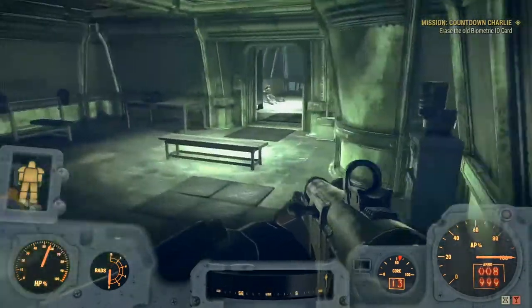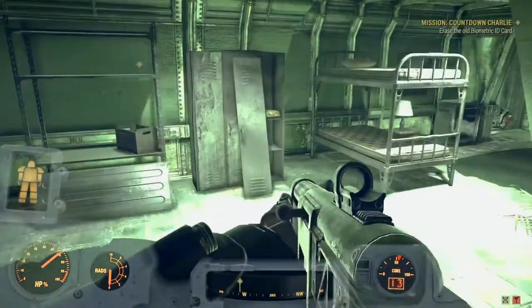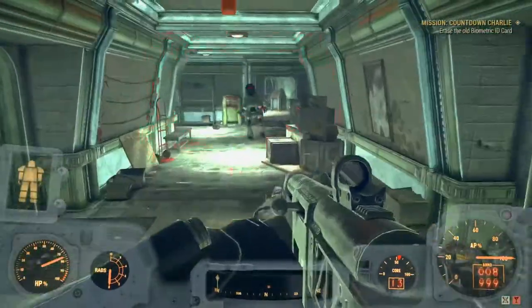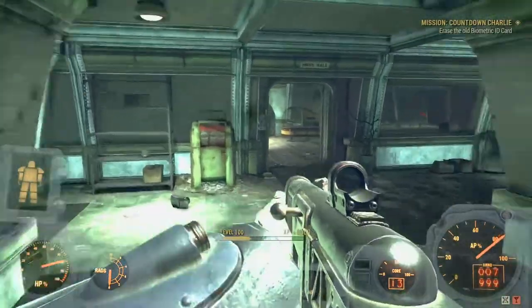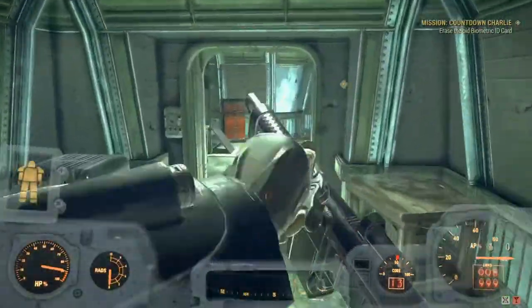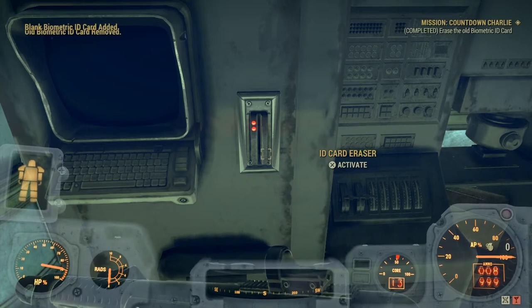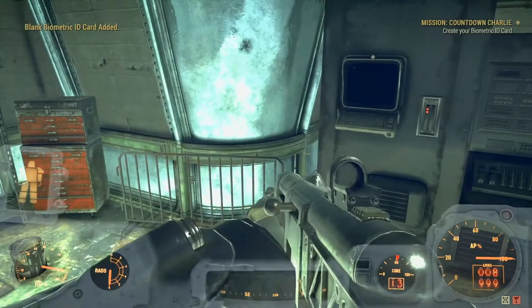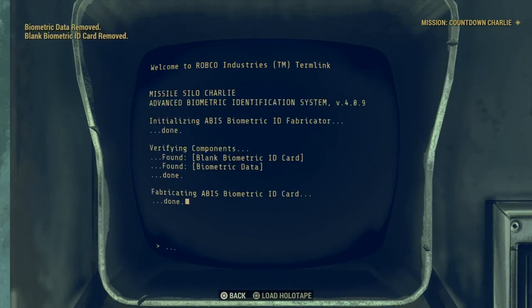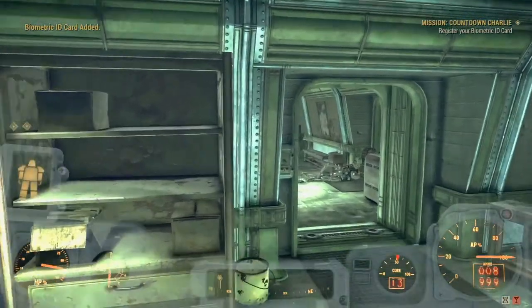Erase the card. These guys just keep coming until you kill the captain one and then they stop, but generally just shoot them all - it's all XP. Seeing as we're doing the legendary run nowadays you want as much XP as you can get. Erase the card using the card slot, then go to the terminal and fabricate an ID card - it uses the old blue card, erases it, and puts the new data you've scanned yourself with onto that card. Now we can get past the first laser grid.